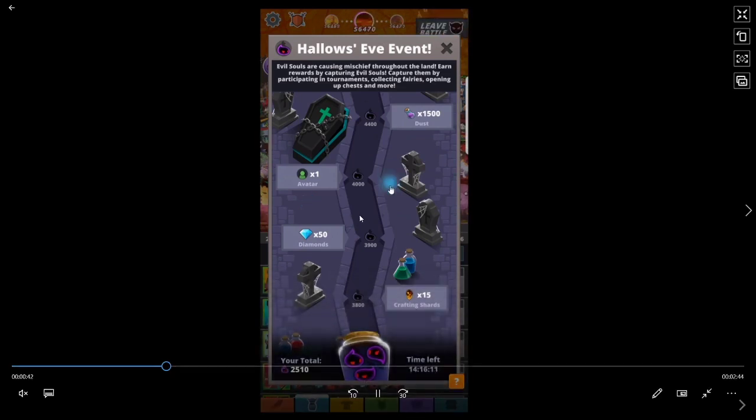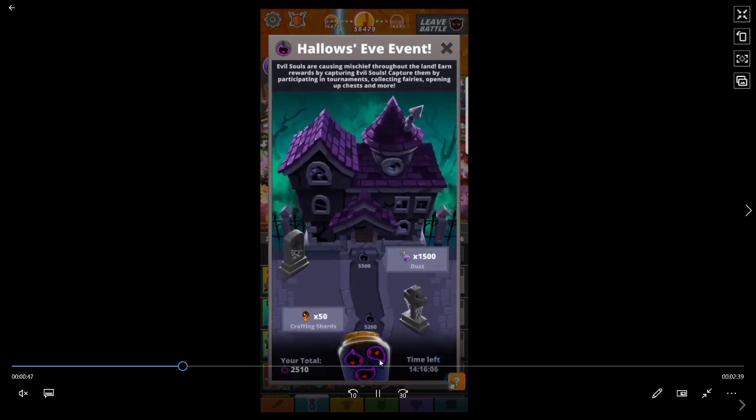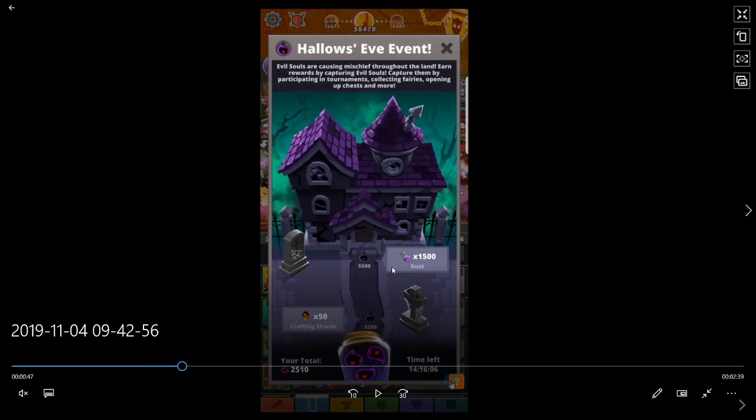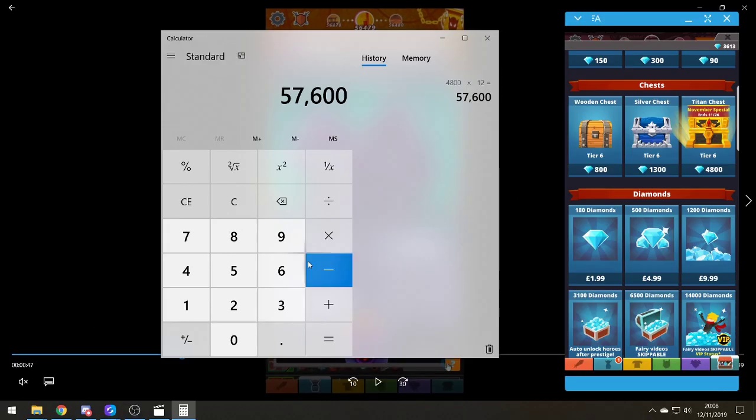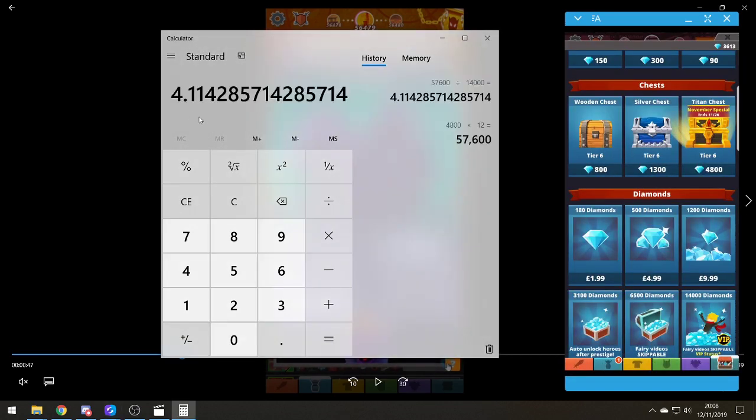That was the first thing most people weren't happy about. If you look at the cost of titan chests to get the full 5,500 reward, you need 57,600 diamonds. At £100 for 14,000 diamonds, you would have to spend around £400 minimum to buy enough titan chests, collecting 150 souls per chest, to complete the event.